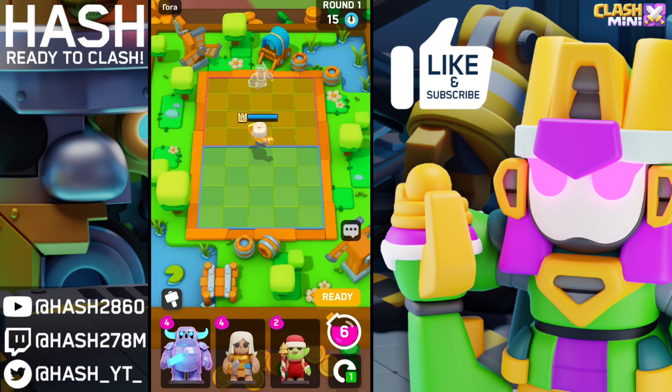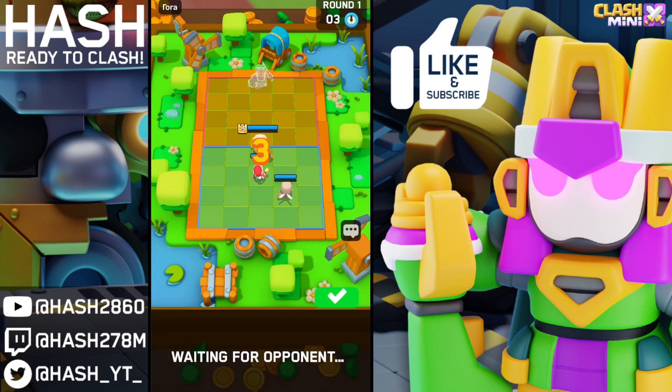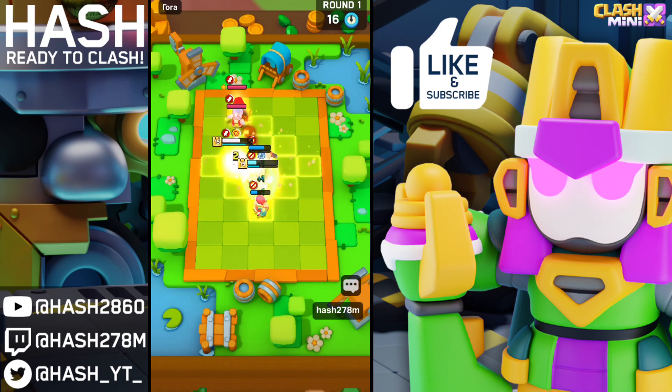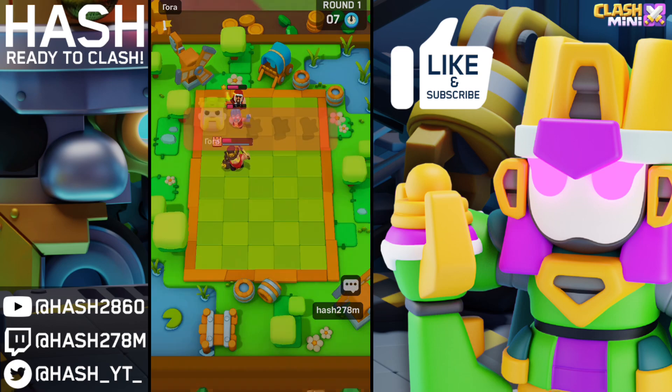Now we're facing the Barbarian — one of the no-skill heroes. In round one, it's important to put down the Battle Healer. I'm putting the Spear Goblin in the second lane and the Battle Healer far back so she takes aggro from his Archer, keeping the Spear Goblin alive up front. Unfortunately he upgraded his Wizard with the heal-cut in round one — that was really well played. We're not going to get enough heal and we'll probably lose round one, but there's always a way to come back.